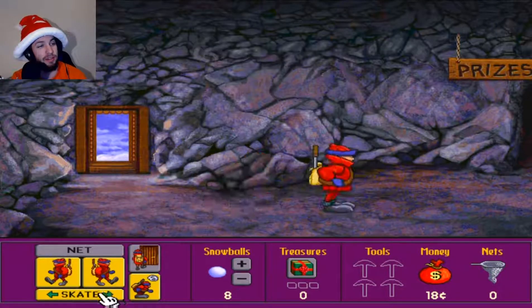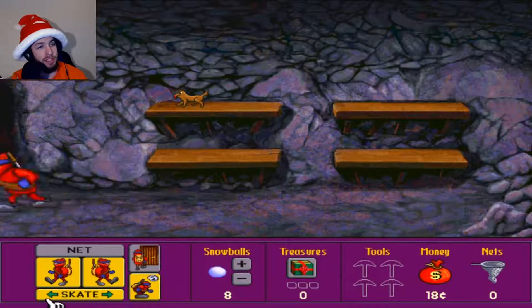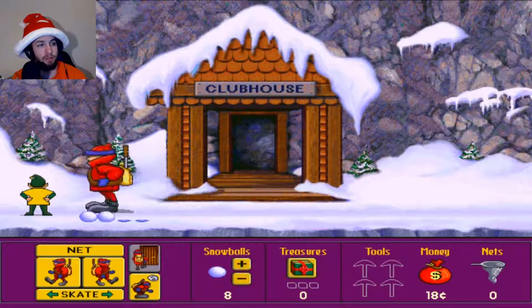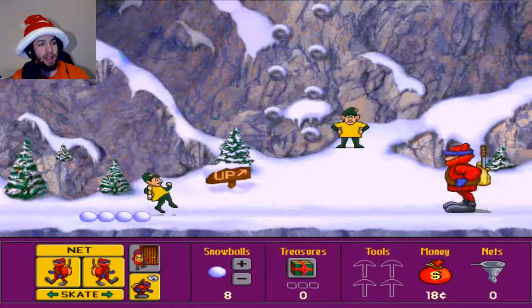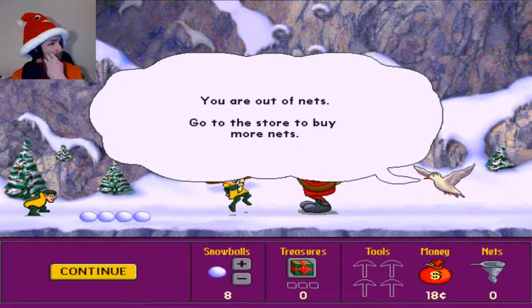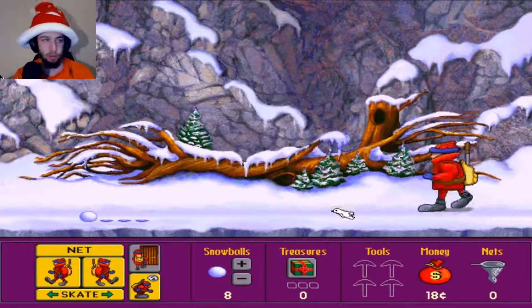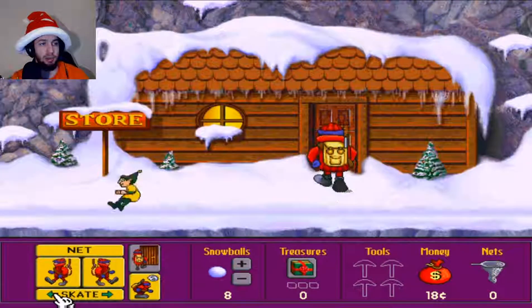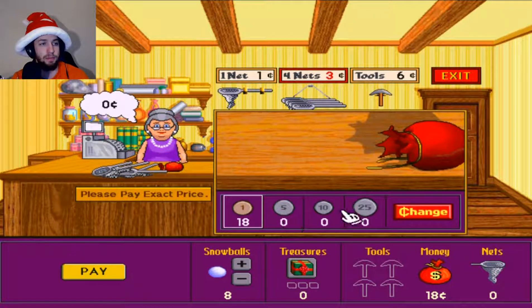We can go into the prize room and see the prize we've gotten, and then we just keep repeating. I have no nets — I gotta go to the store. I whack my microphone because I don't have enough room. We're gonna hold down the skate button to make this a little quicker. Give me all of these — I need one, two, three.